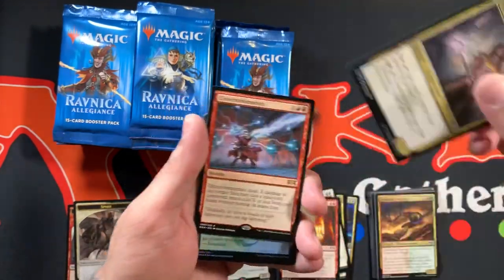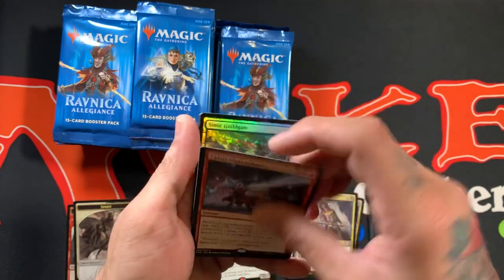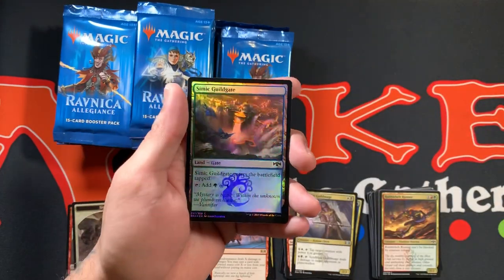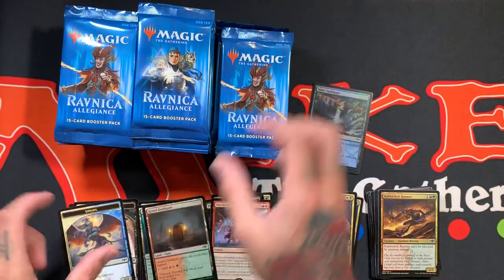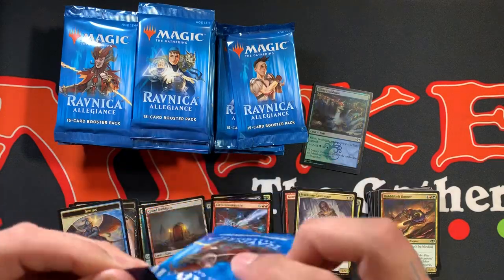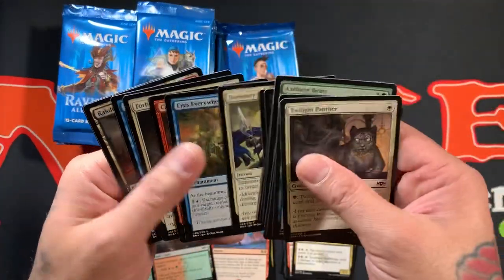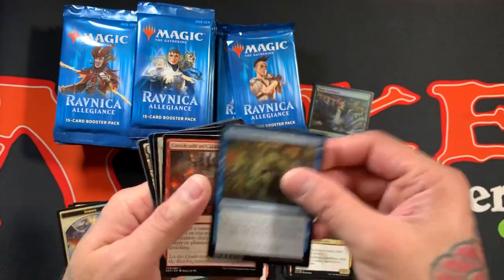Gate Nonsense. Ooh, Electrodominance for the rare, so that's another cool card right there with a Foil Simic Guild Gate. I kind of feel like the foils in this set look better than Guilds did. I don't know, maybe it's just because it's new and I'm looking at it right now, but I think everything just looks better.